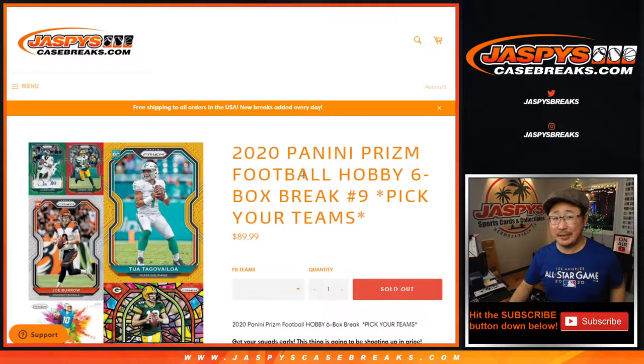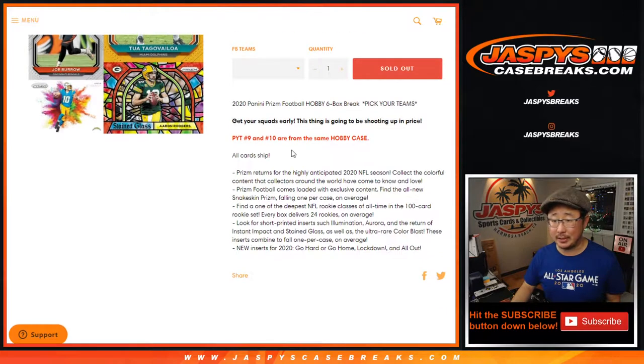Hi everyone, Joe for JaspiesCaseBreaks.com, coming at you with 2020 Panini Prism Football, 6-box half case, pick your team number 9 from JaspiesCaseBreaks.com.